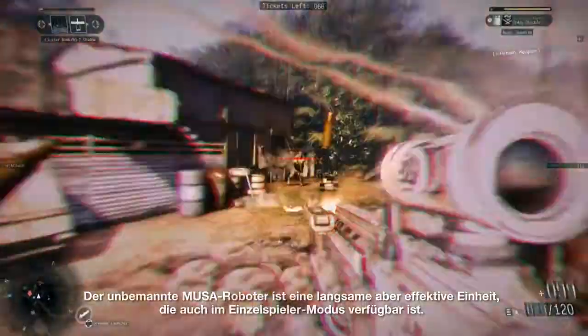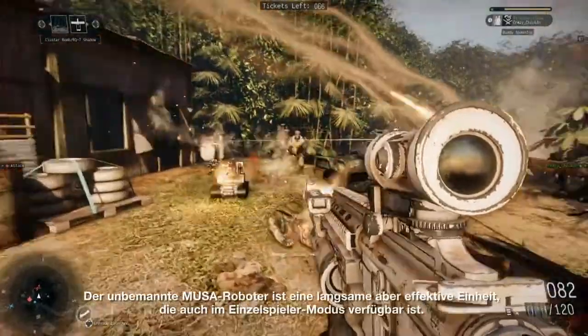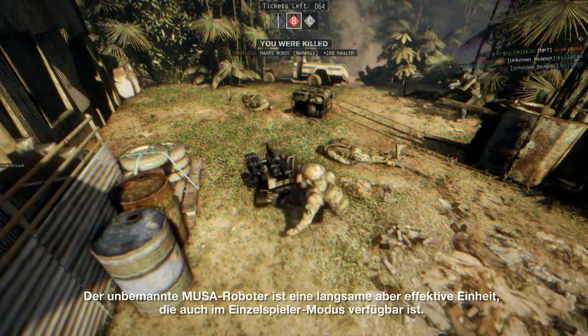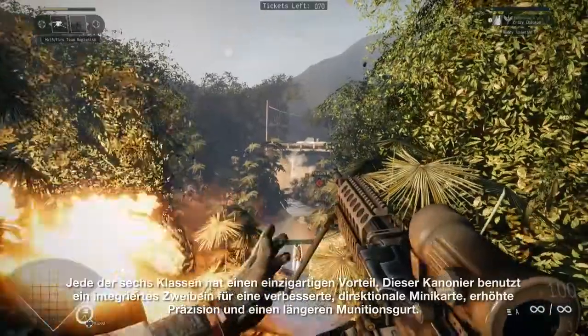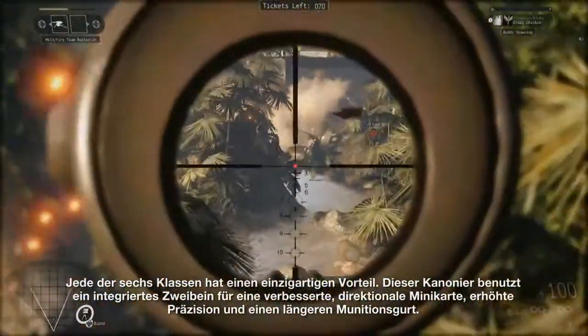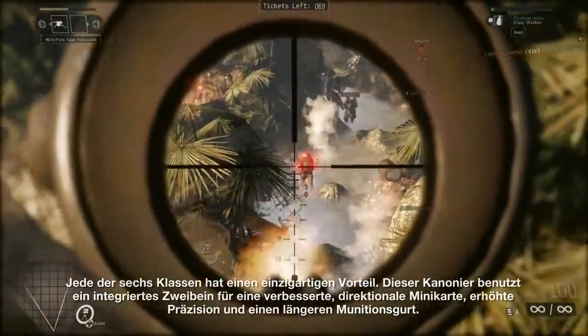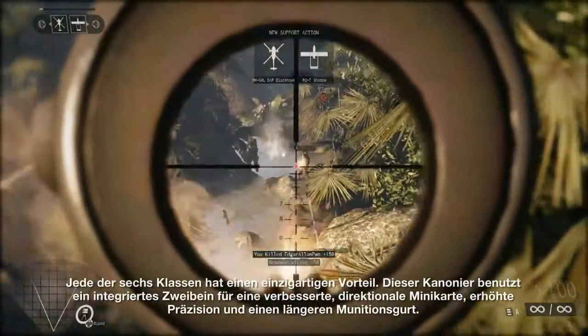The M-USA unmanned robot is a slow yet powerful force on the battlefield, and it's also part of our single-player campaign. Each of the six classes has a unique advantage. This heavy gunner uses an attached bipod to provide an improved directional minimap, enhanced accuracy, and increased ammo capacity.